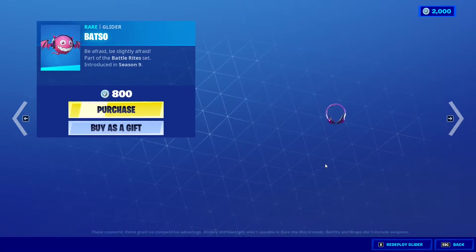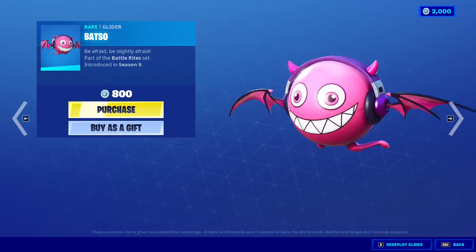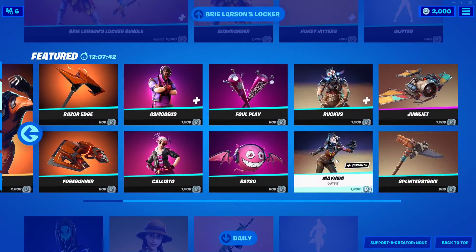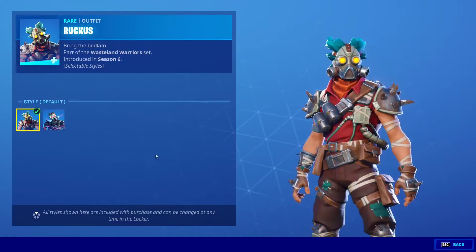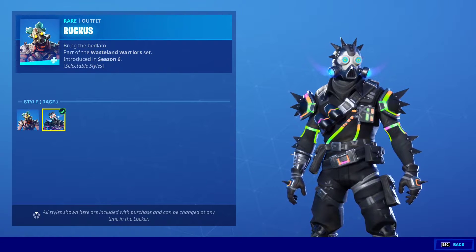The Batso glider — I like this one, very Pokémon-looking. What else do we have? We have Ruckus and Mayhem. So Ruckus has a skin — the default one and the Rage Ruckus.